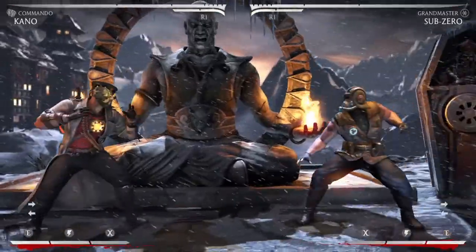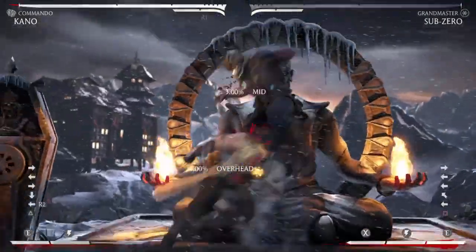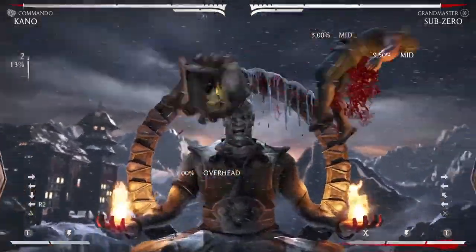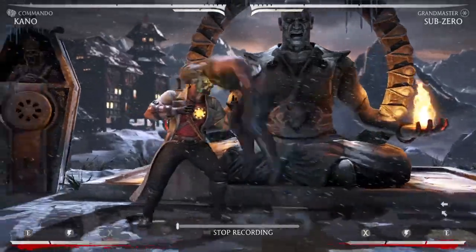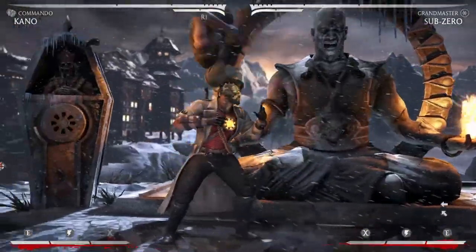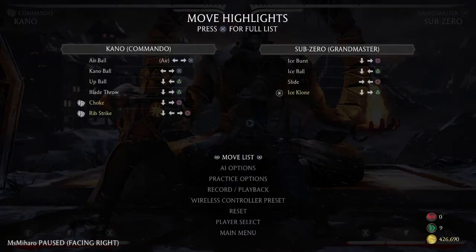So you have Up Ball. Pretty good — you can't get stuffed out of it and you get a decent amount of damage. The good thing is that you can armor it for those really late situations when you're really late on the ball, or if you expect a jumping kick and you armor through it. EX Up Ball and Up Ball are both really good options when you really need the anti-air, like in a close round situation where you just need a few percent — just go for EX Up Ball. Up Ball can be stuffed, and sometimes you'll even get full combo punished for it, but usually you'll trade and send them full screen, and you'll get knocked down. So it's not bad.